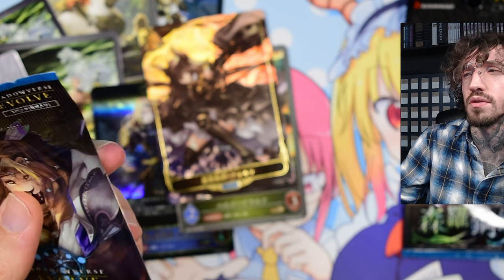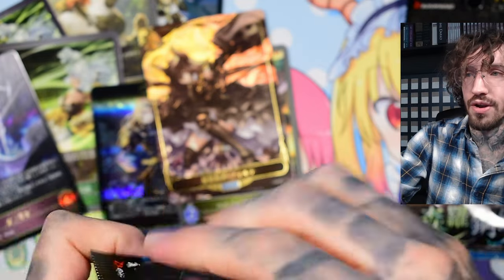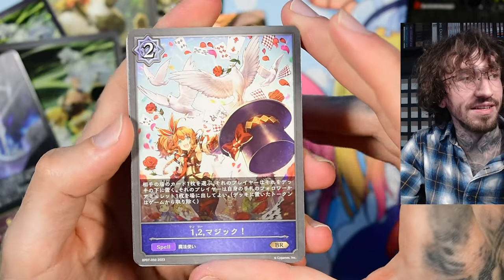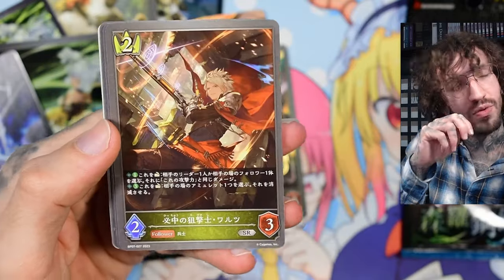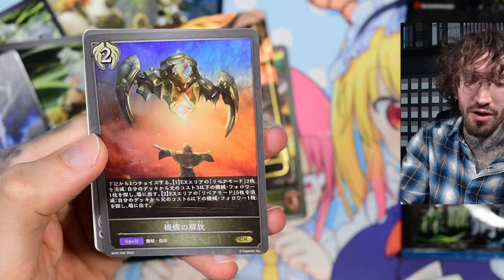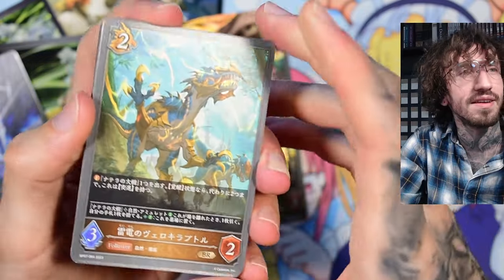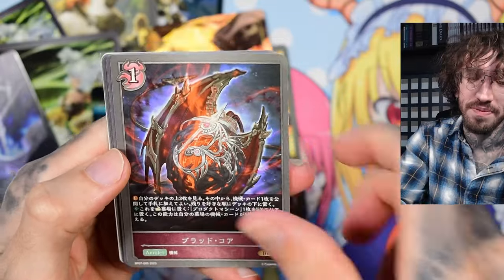Oh my god, what is her name? I think it's Fuori Te — Forte? Very cool artwork. Maybe this is a sign — when I'm thinking about quitting buying Shadowverse because I don't have the money, Shadowverse throws all the hits in my face like: 'No, don't stop buying, here are the juicy hits and the big cat daddies.' And I'm like, 'Yeah, call me in.'